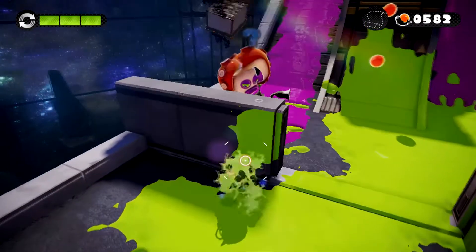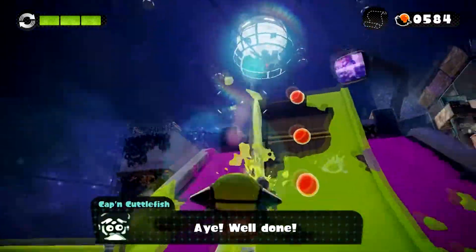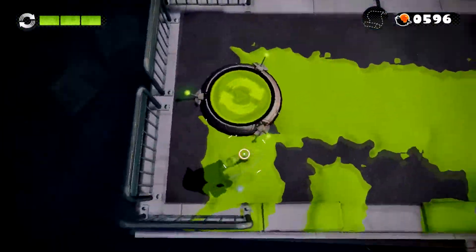According to an Edge article, Inklings get full control of their squid and human forms by age 14. Since the playable Inklings seem to have full control of their squid and human forms, one can assume that they are at least 14 years old.